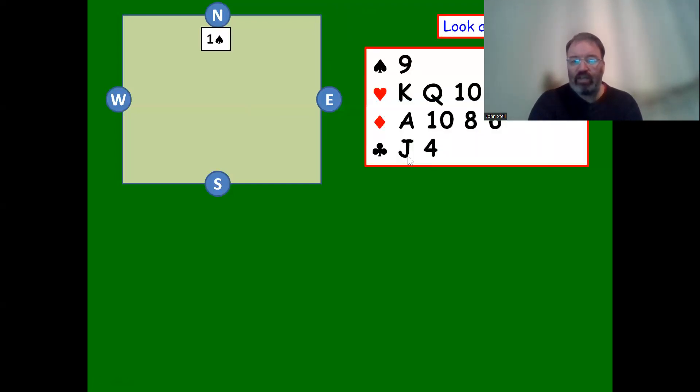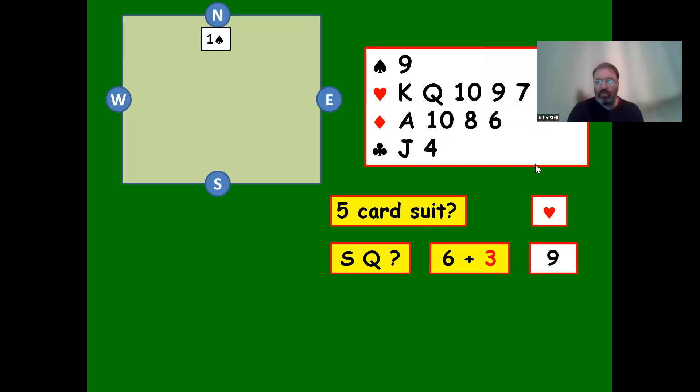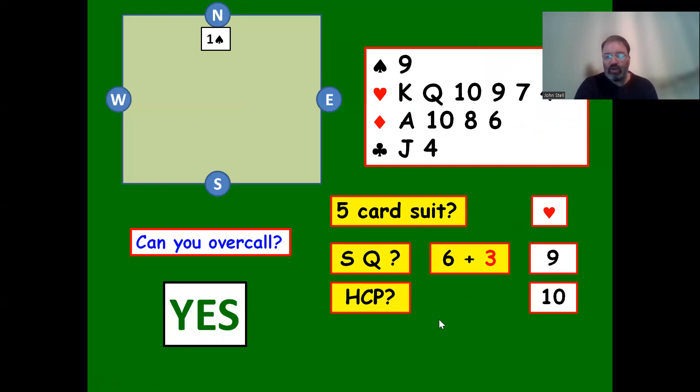One spade is opened. We have ten points and a five-card heart suit. The suit quality is actually better because it's a six-card suit - we can include the ten. So we've got a six-card suit and enough points - ten - to overcall at the two level, so we bid two hearts.